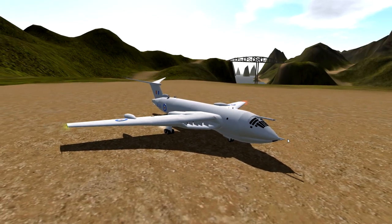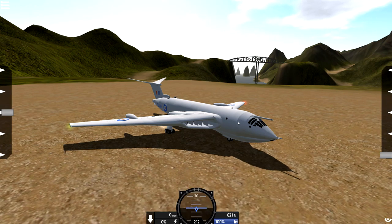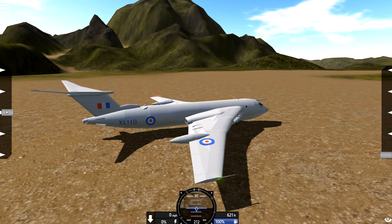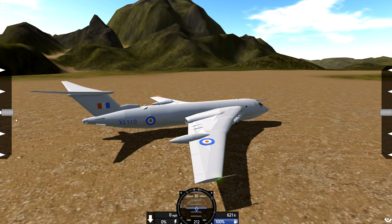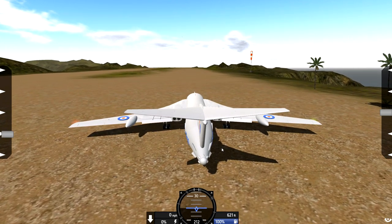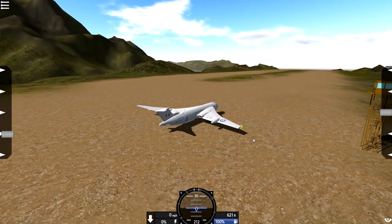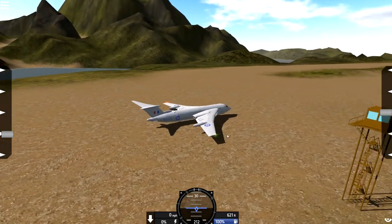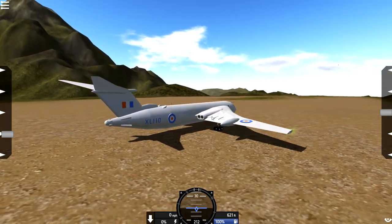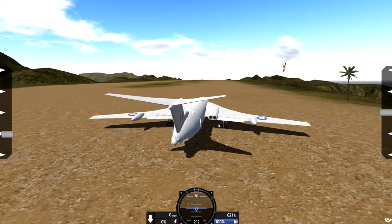Okay, so first things first, let's go over the controls. Basically, we've got VTOL for flaps, and trim on the right as well. We've got VTOL flaps - there we go, good. One raises and lowers the bomb doors, okay, so we've got bomb bay doors. Two initiates the bomb release sequence, and eight is lights, but they're already on. So: one is open up the bomb bay doors, two is drop the bombs - that's it, that's all of our instructions.